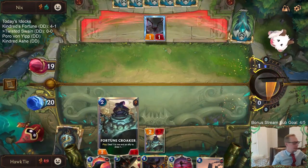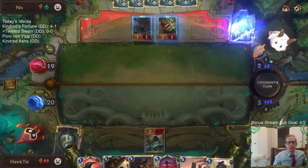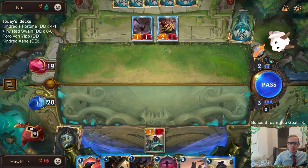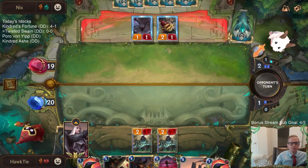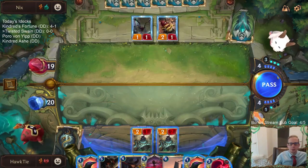I attacked first because I was worried about them playing the two-three sea monster. That's why I wanted to play Fortune Croaker first, but then they play the sea monster and I'm kind of stuck. I was hoping they would attack with both so I could Death Lotus - that would have been cool.